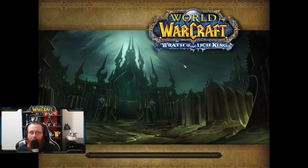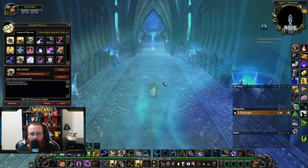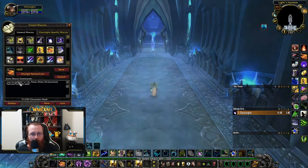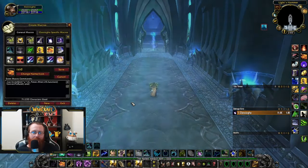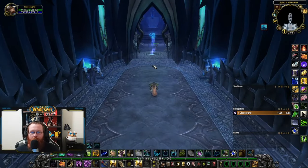Put the macro on your bar and get in by yourself — it won't port you anywhere, just lets you get in, talk to the vendors, and get out. The macro looks like: /run InviteUnit("a") — that plus the timer stuff. Just put it on your bar and spam it. You might not get it the first time, so run out, run far away, run back and try again.